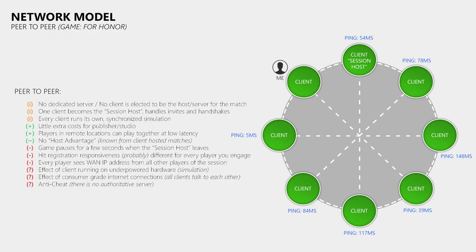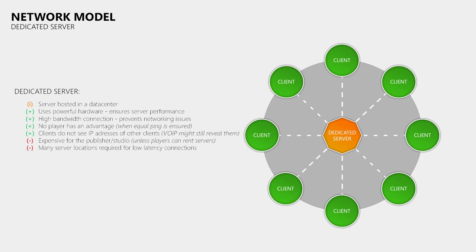Probably the biggest downside of peer-to-peer is security, as every game client knows the WAN IP addresses of the other players. There are also concerns common with client-hosted matches, like the impact of underpowered hardware and the need for a great internet connection since all clients talk to each other to keep the simulation in sync. Anti-cheat is also always a big concern in games without an authoritative game server. So even though dedicated servers don't magically provide 100% lag-free connections, I believe they offer the best possible experience in online multiplayer games when you have more than 2 players.